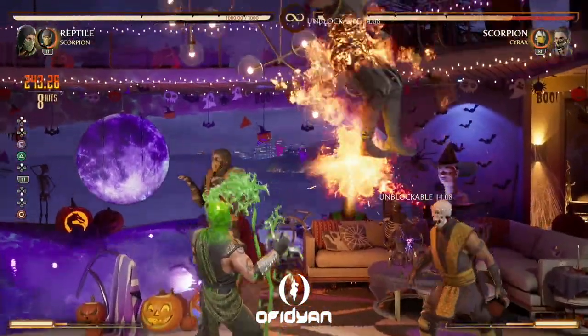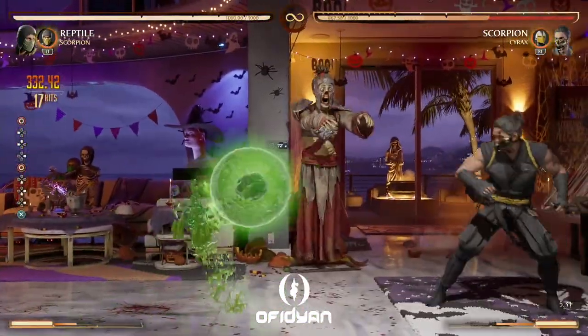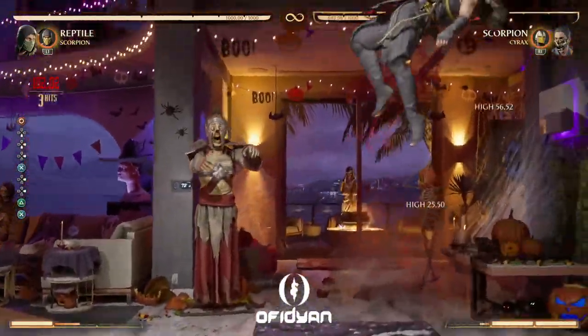If the opponent's not really waking up and they're just kind of standing up and doing a long-range normal, it's good to do the force ball. That might be a good option too after this setup.